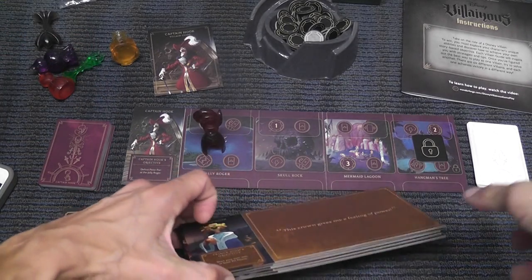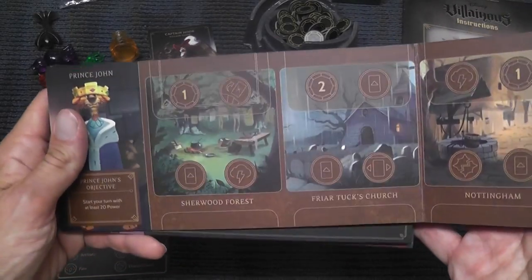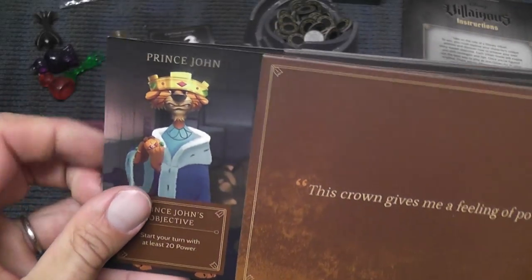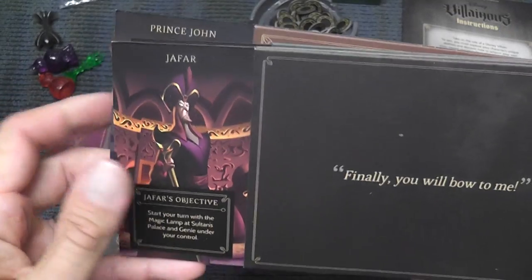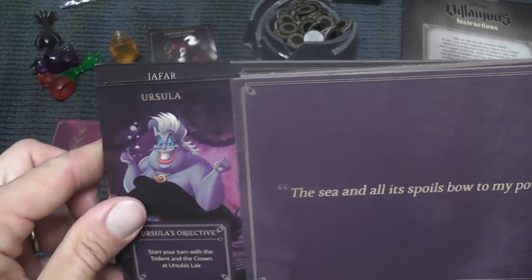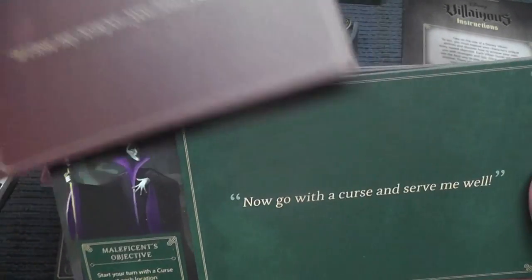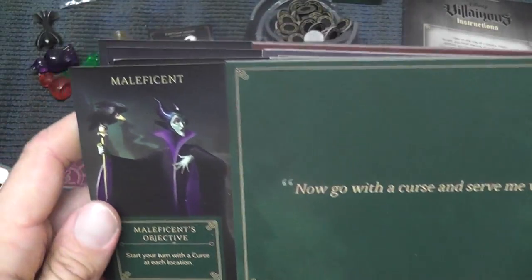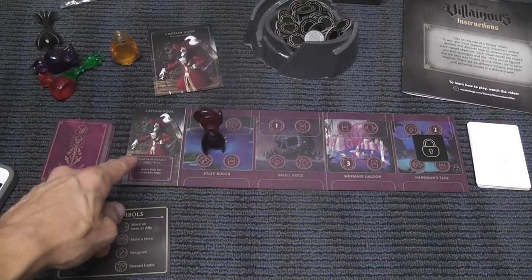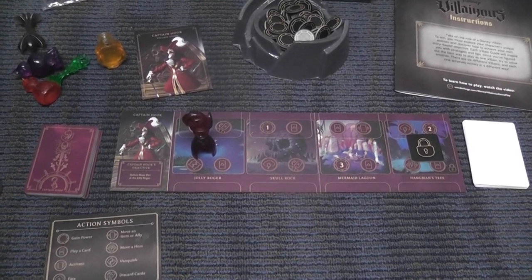We have several villains in the game. Each villain has a board such as this one — these are the boards when they're folded. We have King John, who will fight against Robin Hood and the Merry Fellows, then we have Jafar, Ursula, the Queen of Hearts, and of course you cannot have a Disney Villain Parade without Maleficent. And also we have Captain Hook.